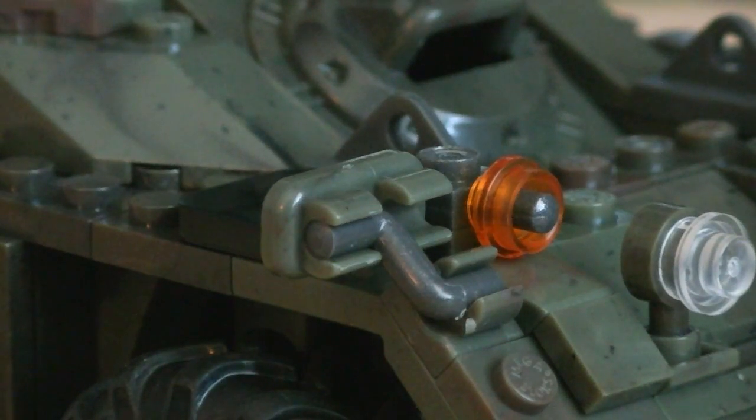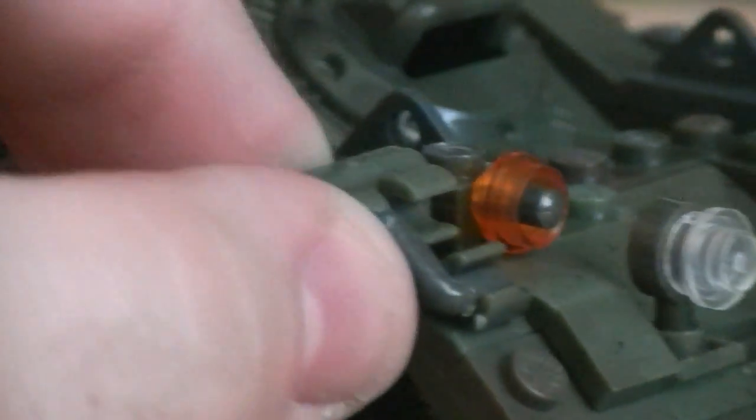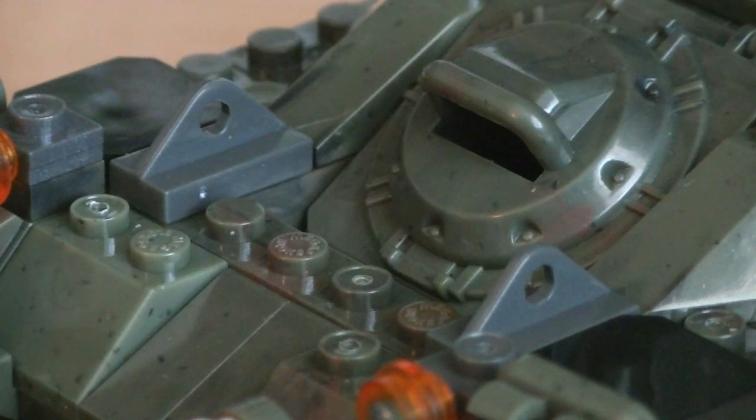Off to the sides are rear view mirrors, which can actually be adjusted at two different points, including up and down as well. Placed in the center, right in front of the driver's hatch, are two gray loops, which would be used to attach chains or ropes in real life.